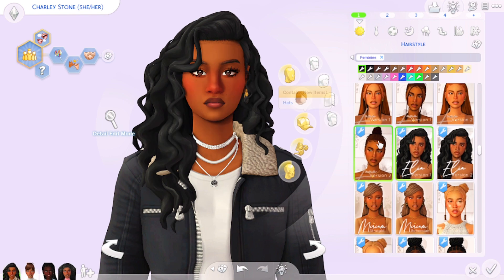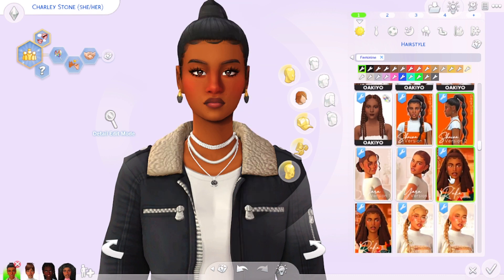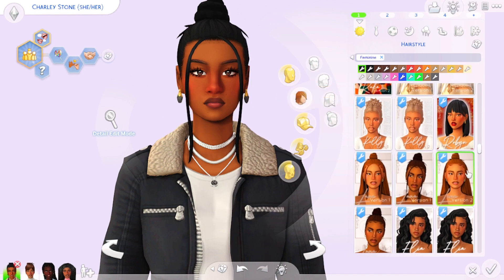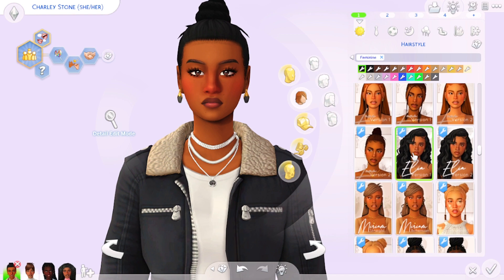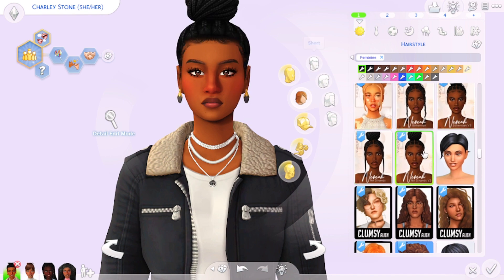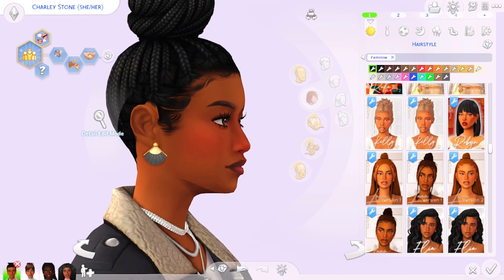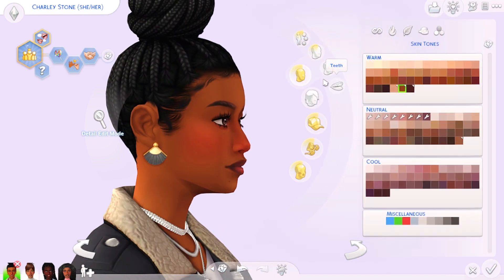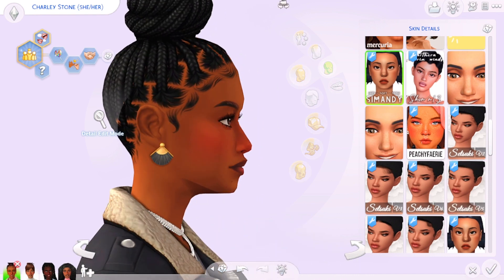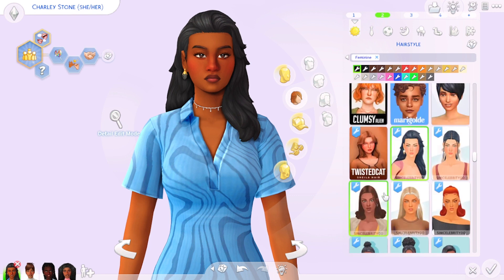GG Sims has tons of more natural hairstyles that are just so cute. We have a lot more diversity in hairs now — when I first started my CC journey a lot of hairs weren't very black girl-friendly, but these hairs really are. Going back to the edges discussion: this creator's hair actually comes with its own edges, so depending on the hairstyle I decide whether to add additional edges or hairlines — see how much better it looks without the extra hairline I added.